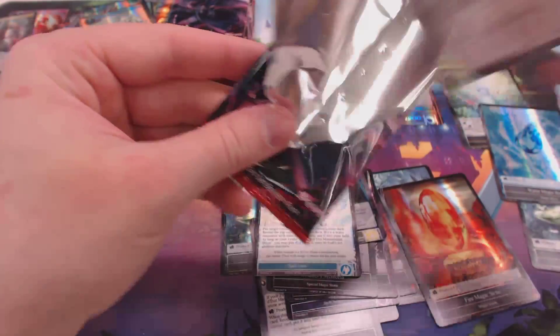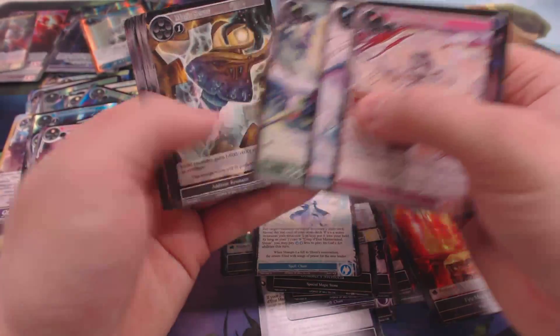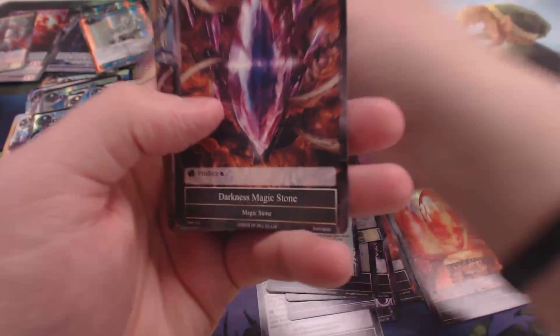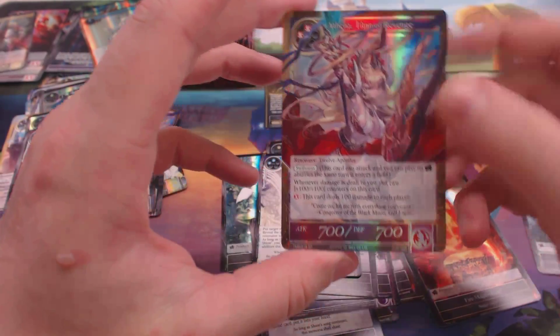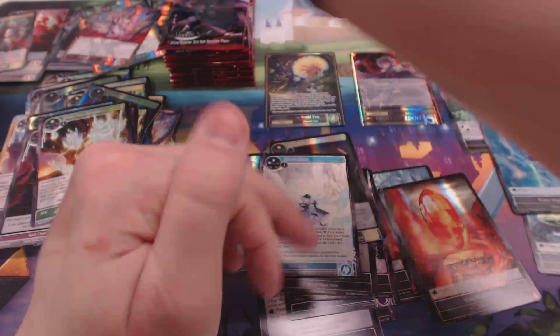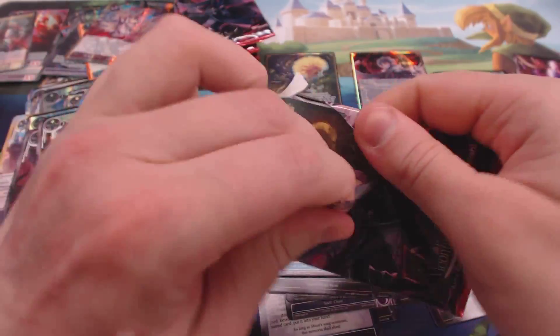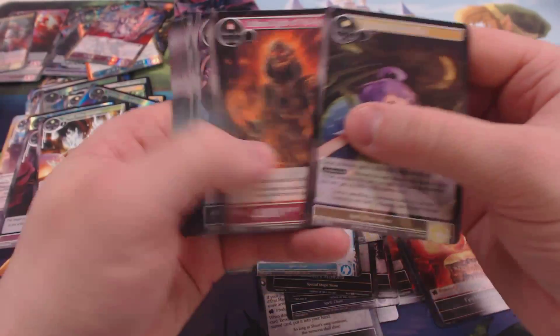I have not seen a God Pack yet, but then again I've only opened three boxes. A World Tree Protector, a Black Stone, and another Foil Athena. Apparently I'm gonna start playing red because I have three Athenas now — one of each kind. Only one Prissia so far. Got both of my rulers. Got a good amount of regalia and a good amount of stones.